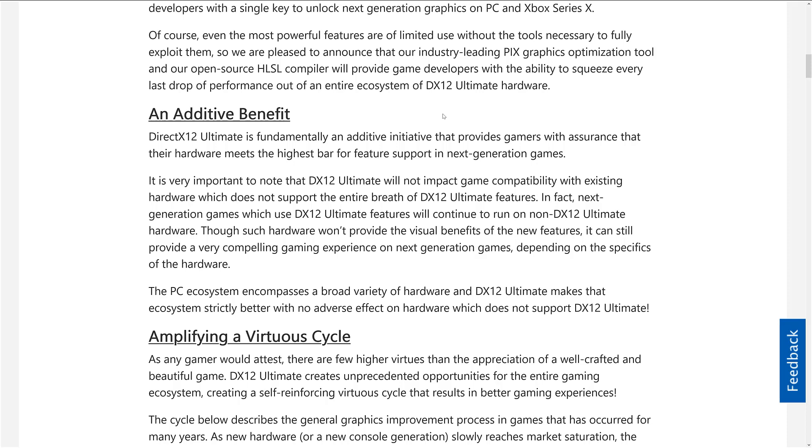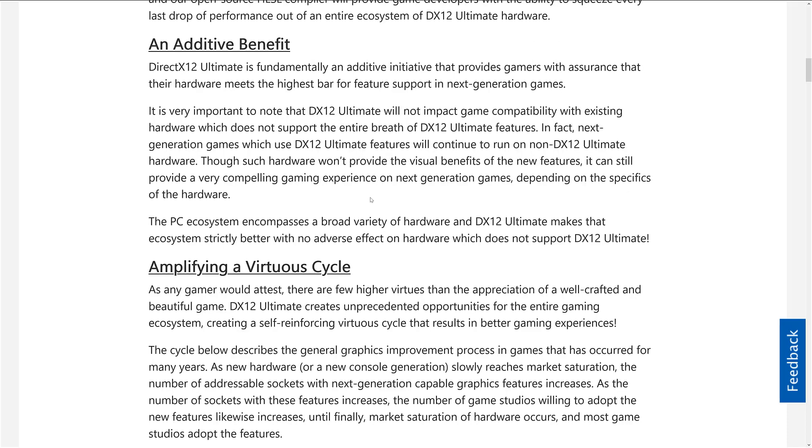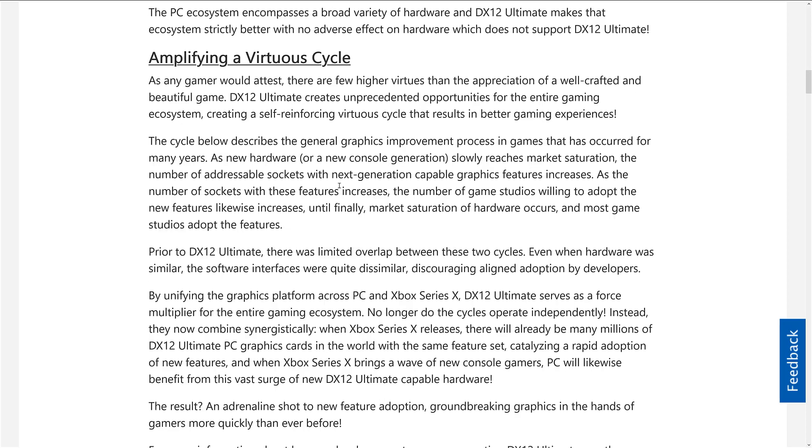On top of that, in addition to DirectX 12, we've got a couple of tools being mentioned such as the PIX Graphics Optimization Tool and the Open Source HLSL Compiler — the High Level Shader Language Compiler, which is the GLSL equivalent in the world of DirectX. So essentially, it is a branding system for PC games to be compatible with the Xbox X series of hardware, and they're talking about amplifying a virtuous cycle.